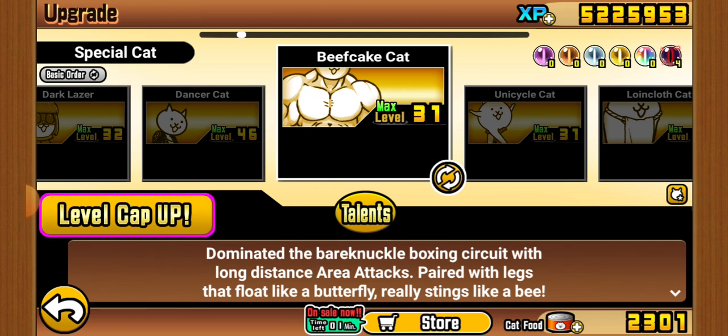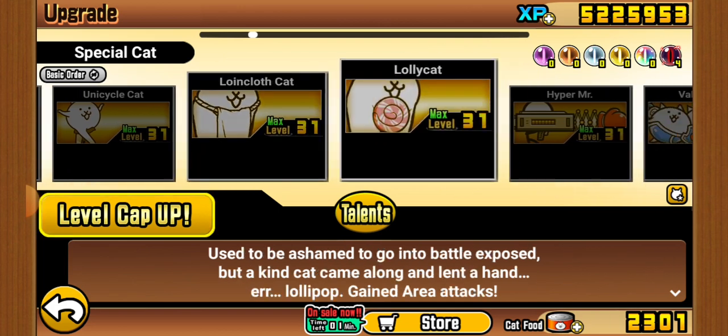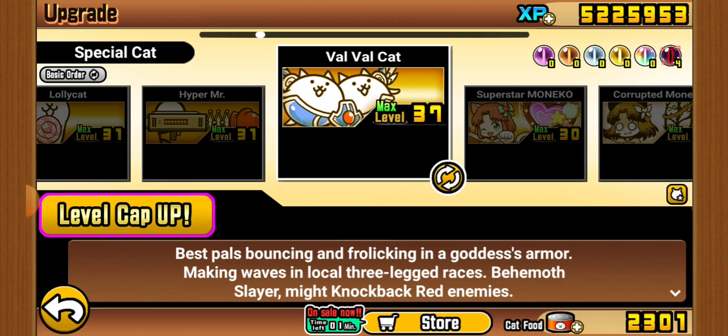Beefcake — even with talents, I think it's still a pretty average unit. No comment on this one. Loincloth is okay, Lolly is okay, Heartmist is okay. Beans Cat didn't have a true form the last time I did this.